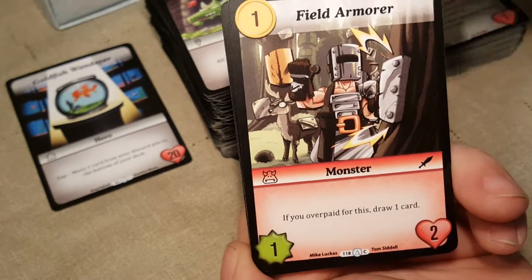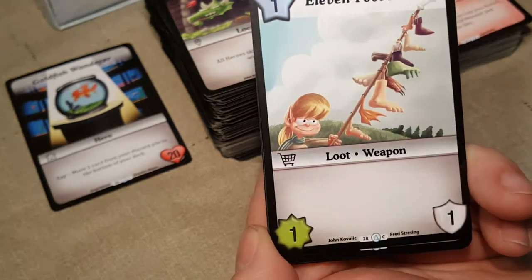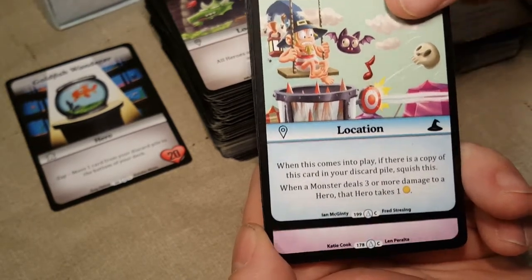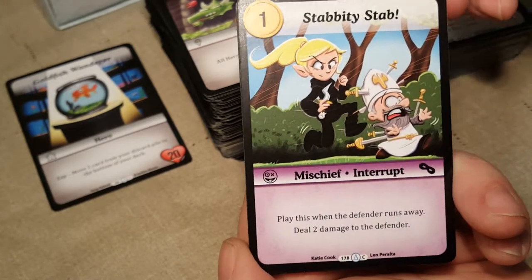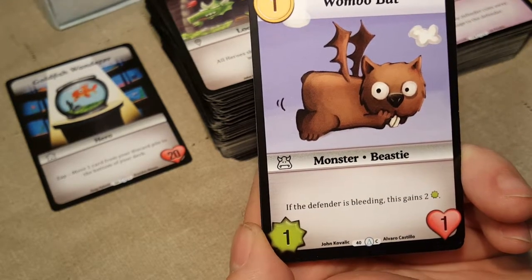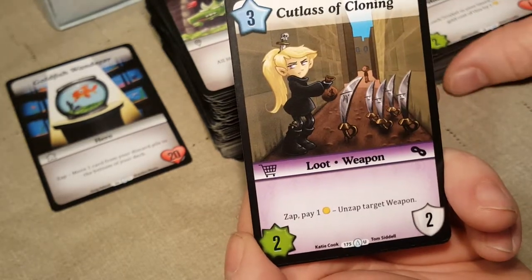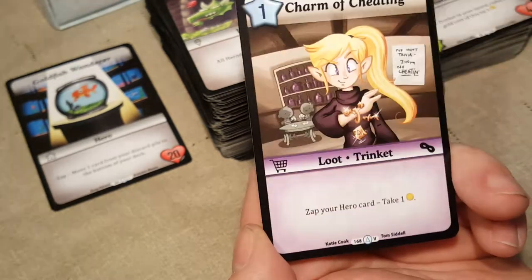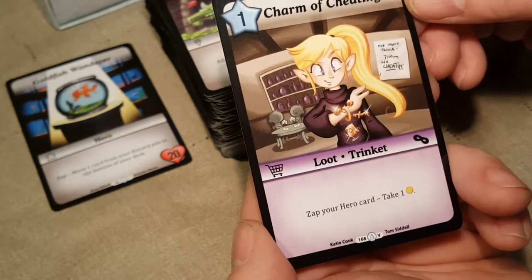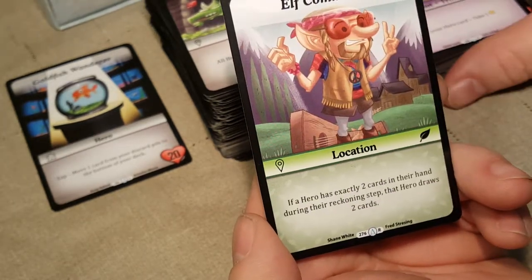Next: Field Armorer — I think we got the full art card of him earlier — Receding Rifle, Spin Kick, Elven Foot Pole, Offices of Dewey Cheatham and Howe, Unfairgrounds, Stabbity Stab, Wombo Bat, Explodia's Ring Finger, and Cutlass of Cloning uncommon — brand new. Then a Very Rare Charm of Cheating — a Zap Your Hero card — and another Elf Commune Rare.